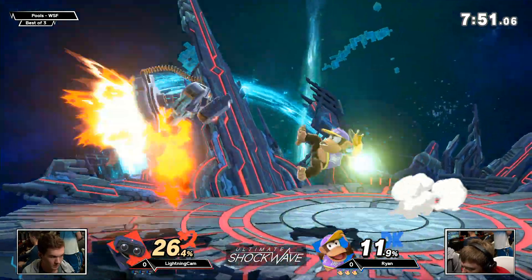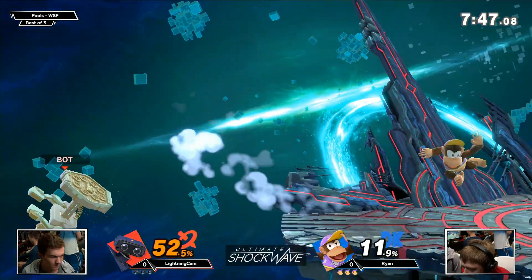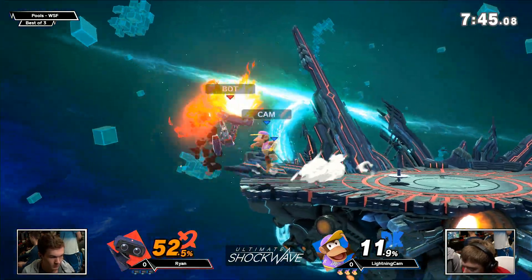Maybe that's what Ryan was looking to avoid. Names are swapped on the bottom, of course — Ryan is the ROB and Lightning Cam is sticking with that purple Diddy Kong, as ever.